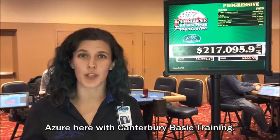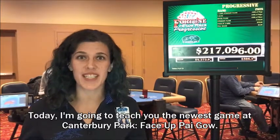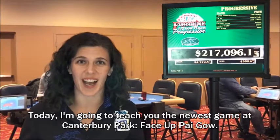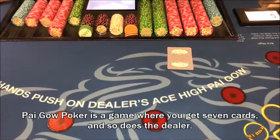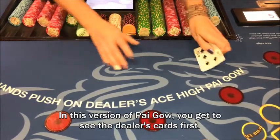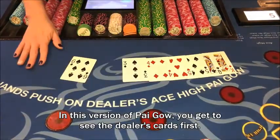Azure here with Canterbury Basic Training. Today I'm going to teach you the newest game at Canterbury Park, Face Up Pai Gow. Pai Gow Poker is a game where you get seven cards and so does the dealer. In this version of Pai Gow, you get to see the dealer's cards first.